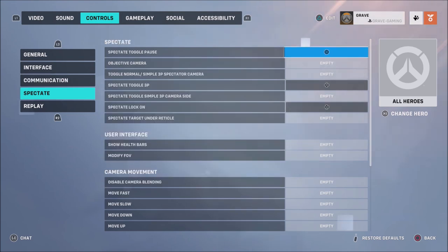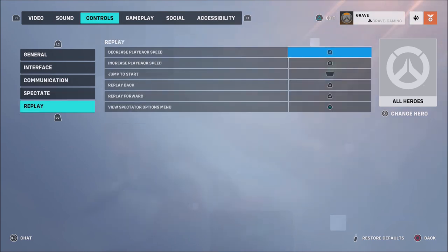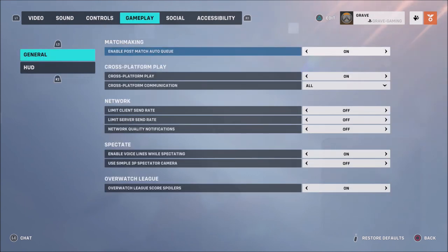When it comes to interface communications, your spectate and replay settings are all personal preference. For gameplay, same thing — you can turn cross-play on here, and you can limit your send rate if you're having any issues with your network.